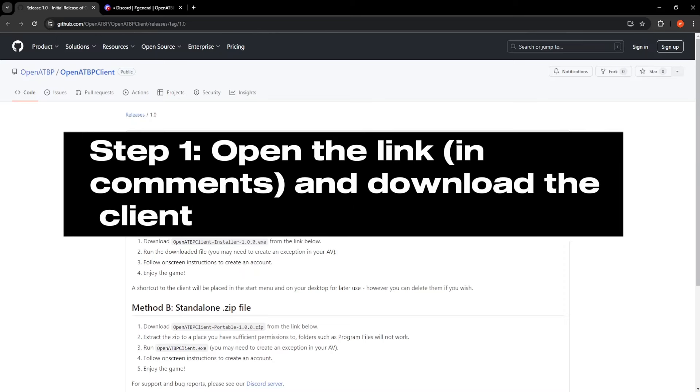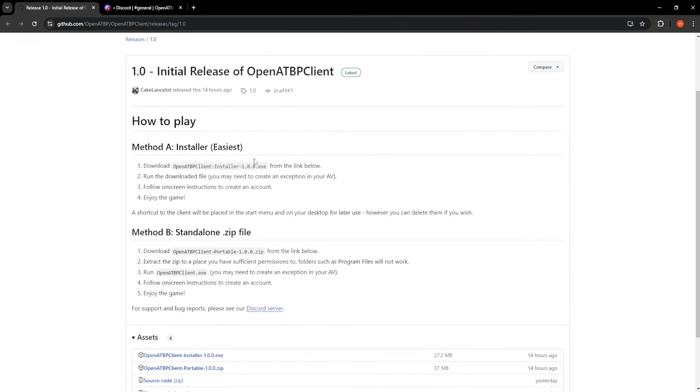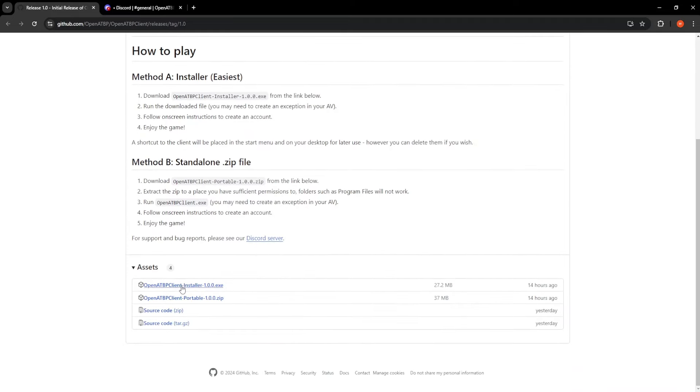The first thing that you'll need to do is go to the link which I will supply in the description and also in the pinned comment here. In this link we want to go to the bottom and just click on the installer .exe.